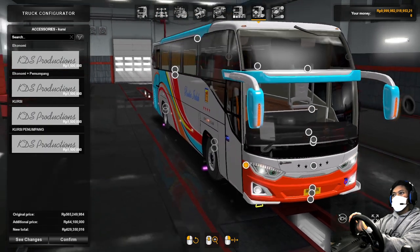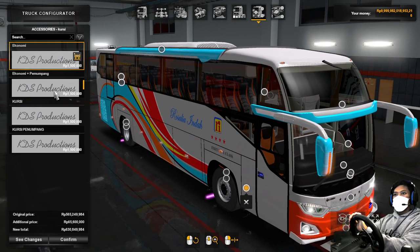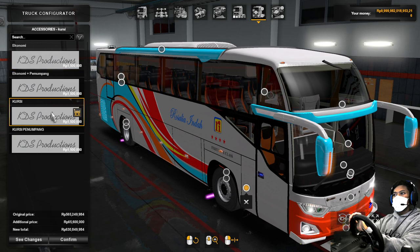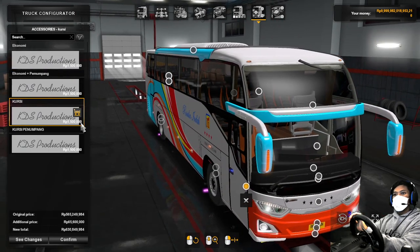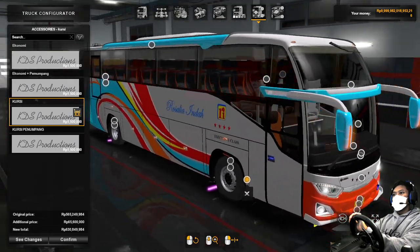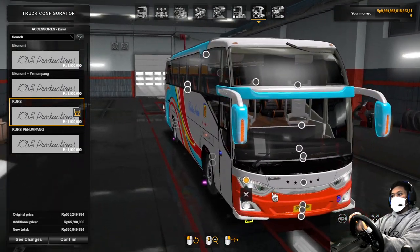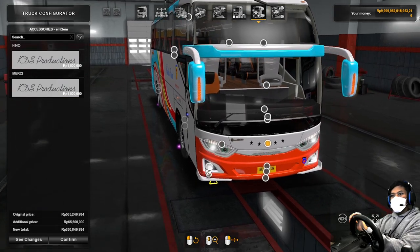Ini kursi — kursi ekonomi 32, ekonomi penumpang. Kursi 22, kursi penumpang 22. Ini saja ya, biar enteng, isinya tidak terlalu berat.